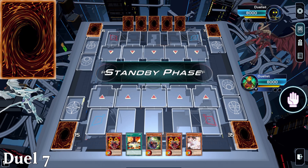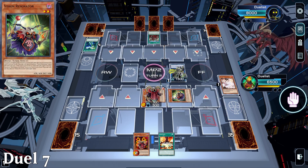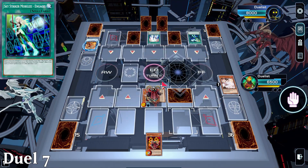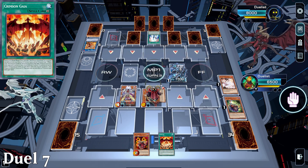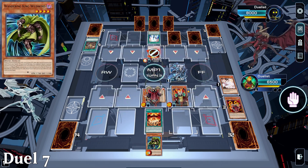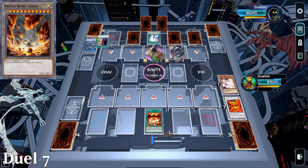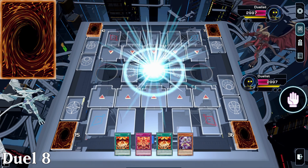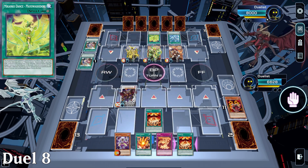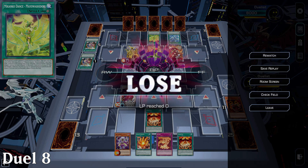Duel 7, we're going first but with the worst hand known to man. I special summon, set, and pass. Our opponent is playing Sky Striker. They summon some Sky Striker stuff and pass. I make Red Rising Dragon, which they snatch. I make another, go into Red Dragon Archfiend, and get Nibiru'd. Then they use Change of Heart and grab my token — that's an instant scoop. Duel 8 is against Makanko. Because I can't read, we get slapped. Makanko is great for one-turn killing monsters with big attack points, which we apparently have.